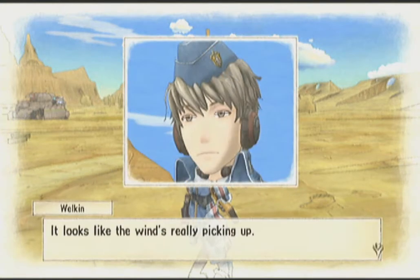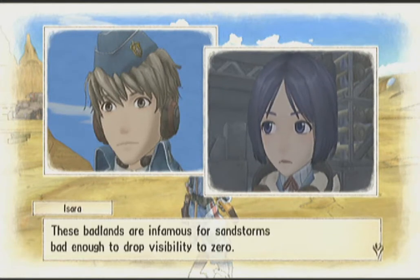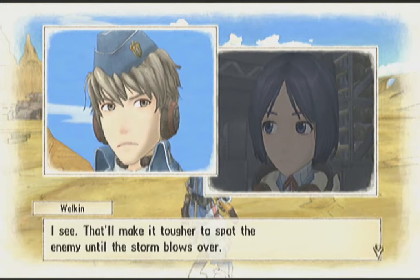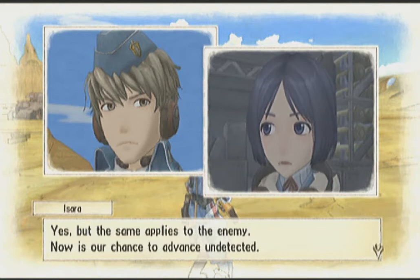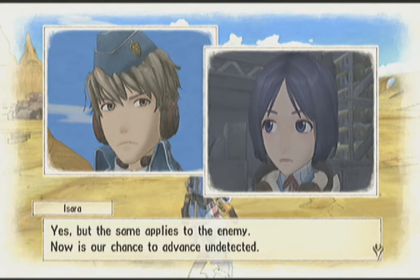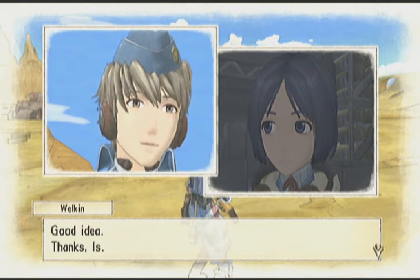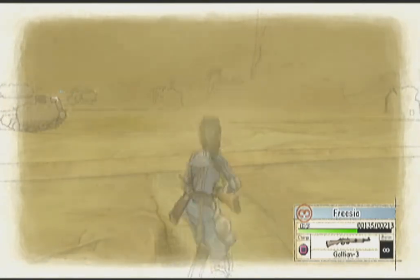Here comes the sandstorm. Looks like the wind's really picking up — I suspect it's a sandstorm. These badlands are infamous for sandstorms bad enough to drop visibility to zero. That'll make it tougher to spot the enemy until the storm blows over, but the same applies to the enemy. Now is our chance to advance undetected — hiding within the sandstorm is a valid tactic when crossing ground with no natural cover. Let's not waste this turn; go ahead and heal Frieza.